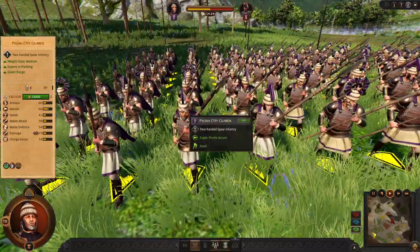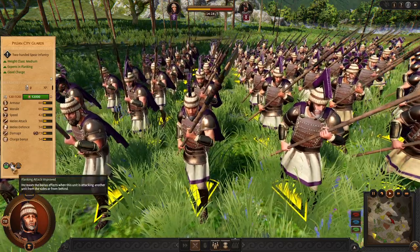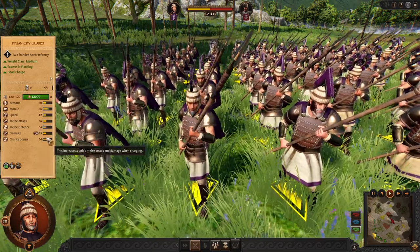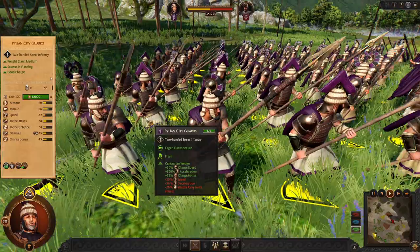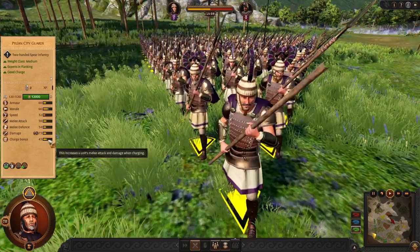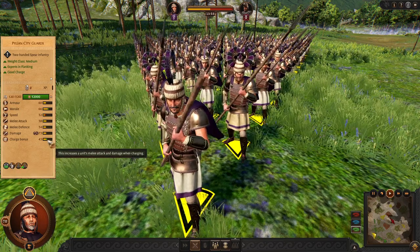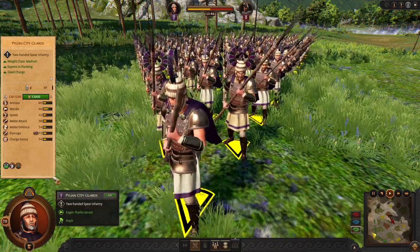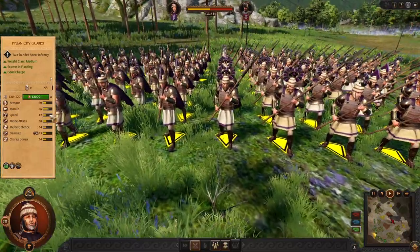Now let's move to the mid game. We are starting with the Pylian City Guards. They are slightly improved — they finally have the flanking attack bonus, good stats, and their weapon is effective against swords. This is a very specialized charger. You have to use the Kantarian Wedge ability at the right moment to deal a lot of charge damage. These guys will be like your shock chargers. Any time they activate it, they will go back to their standard formation to maintain their good speed.